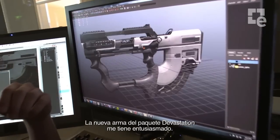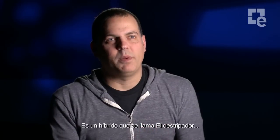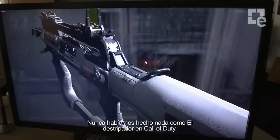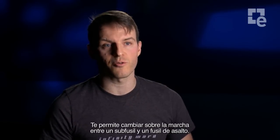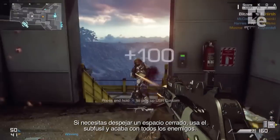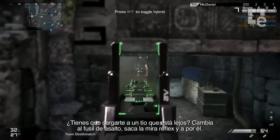Our new weapon for the Devastation Pack is something I'm really excited about. It's a new hybrid weapon called the Ripper. The Ripper brings something we've never done in Call of Duty before — it gives you the ability to switch between a submachine gun and assault rifle on the fly. You need to clear a room, switch to your submachine gun, fire from the hip and take him out. You need to pick a guy off at a distance, swap to your AR, pull up your reflex sight, and pick him off.